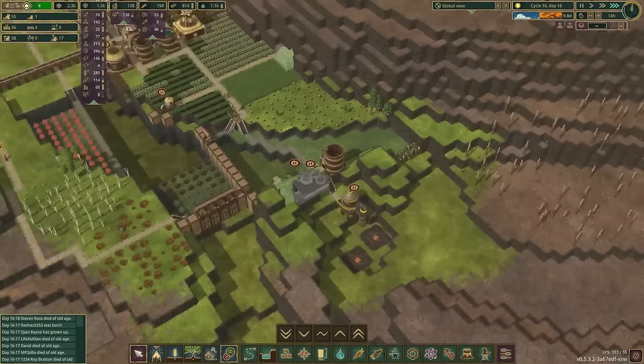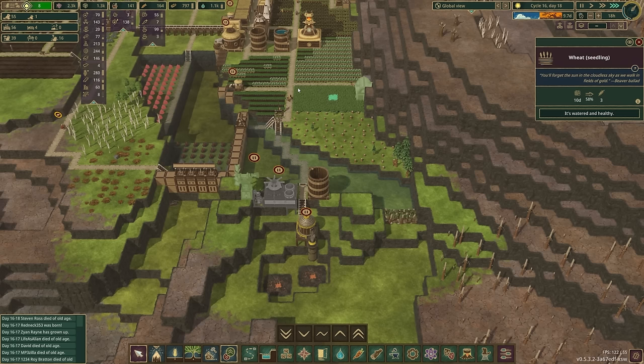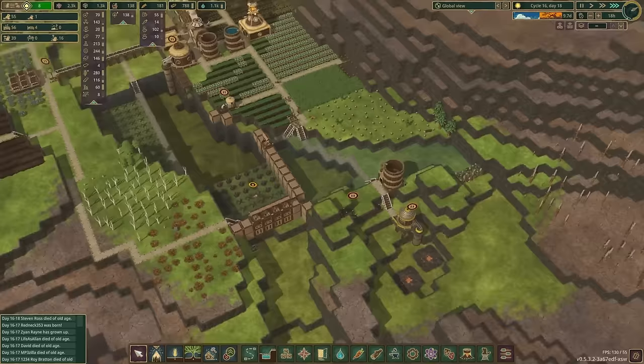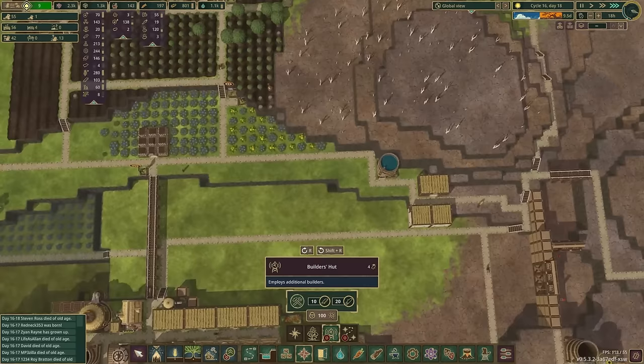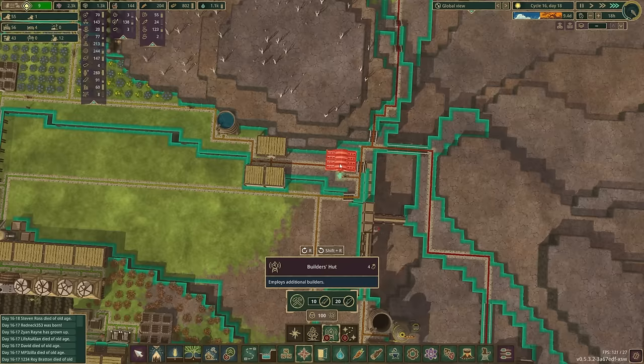I'm going to just make these normal priority because we don't really need to worry about it that much. And I'm going to go ahead and get the farmhouse and then this windmill done so we can actually start. Because we're going to have wheat in about another four days. I want to make sure we can take advantage of that. We do only have the four builders. Oh, I've got so many beavers — duh. Why don't I just build builder's huts? That is pretty dumb that I didn't think of that already.